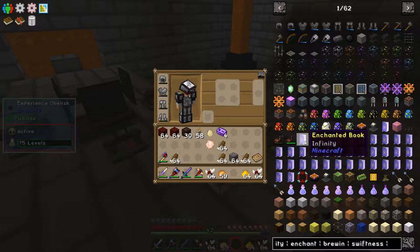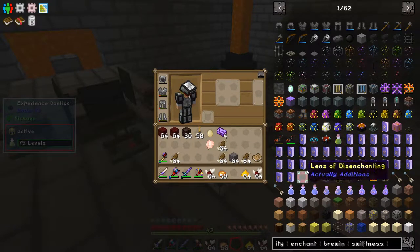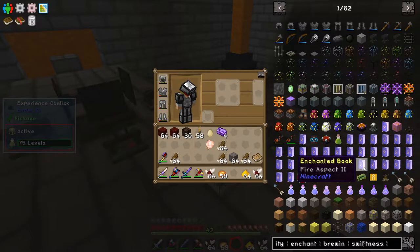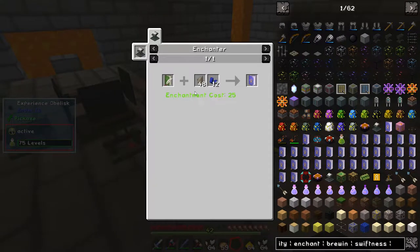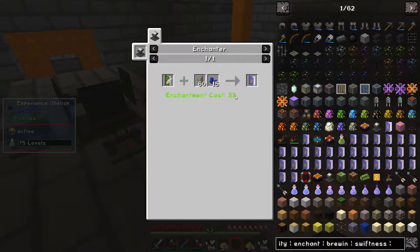For my bow I've got to put infinity on it, that's for sure. I'm going to put flame on it as well, and then probably power on it too. Not too expensive — it's like flint and lapis. Probably the most expensive part is the enchantment cost.